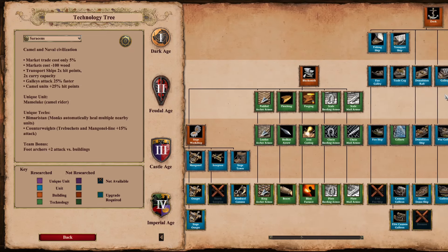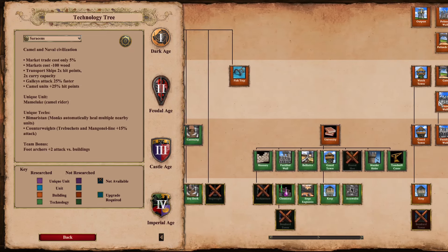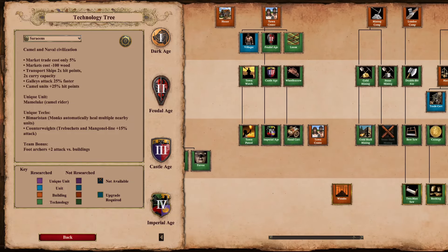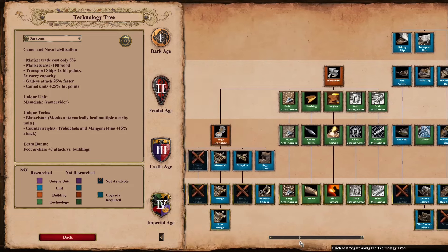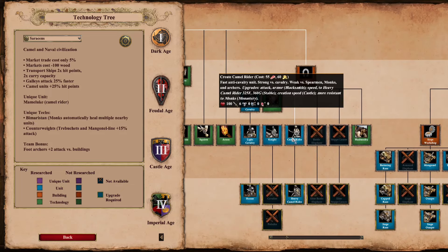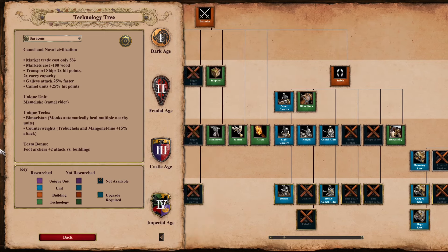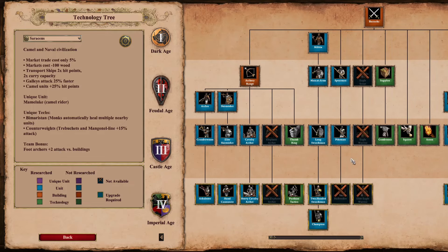Saracens — this was another civ I really struggled to find something completely unique for. Their camels in castle age have the most HP of any non-siege, non-elephant land unit — 145 HP camels in castle age, super strong. But other than that, I couldn't really find anything. They have a complete archery range, but so do Japanese.